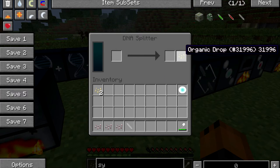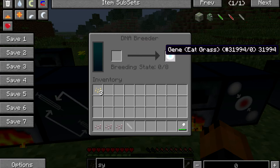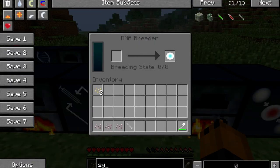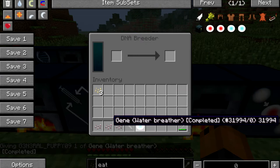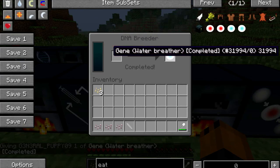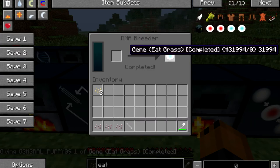So now we have a gene — eat grass — and another organic drop. We then move on to the DNA breeder. We put this in the right side. As you see, it says breeding state 0 out of 8. You'll actually need 8 more of these eat grass genes or basic genes to successfully complete it. So I'm just going to grab an eat grass already completed. Say we already put 8 more basic genes in there — it'll come out, and we have the now eat grass completed.